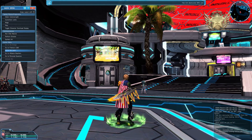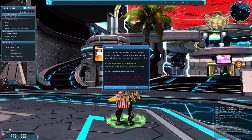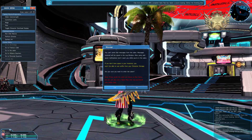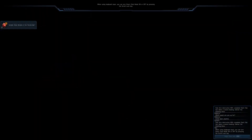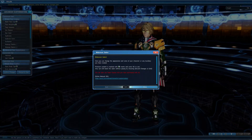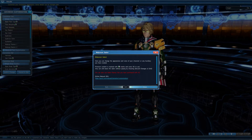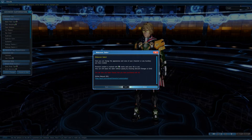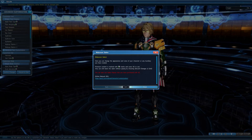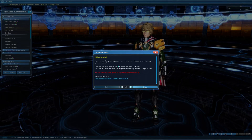It's still saying it's 80% complete. If I don't have space in my inventory, I won't be able to use outfits from character storage. Prices in the salon are shown in Star Gems, but you can use a Salon Pass purchased with Arks Cash. So you can change the appearance and voice of your character or any auxiliary you have created. Premium content is marked with S marks and costs SG to use.